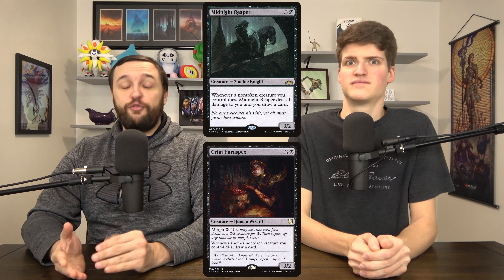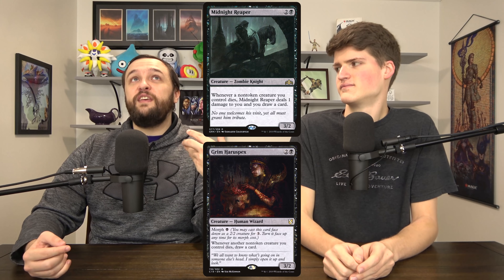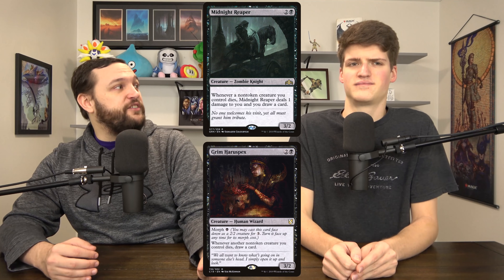When creatures die, draw cards: Midnight Reaper and Grim Haruspex — both three-mana creatures that draw when your non-tokens die. There also are enchantments: Dark Prophecy is one, though it's not liked as much unless you have a lot of tokens, since it checks tokens and is the only one that doesn't care about non-tokens. These other two are better in general. If you're running high tokens, maybe go with Dark Prophecy.